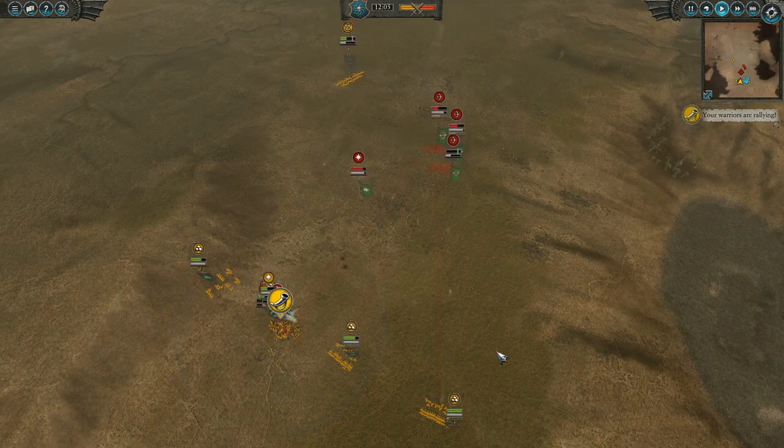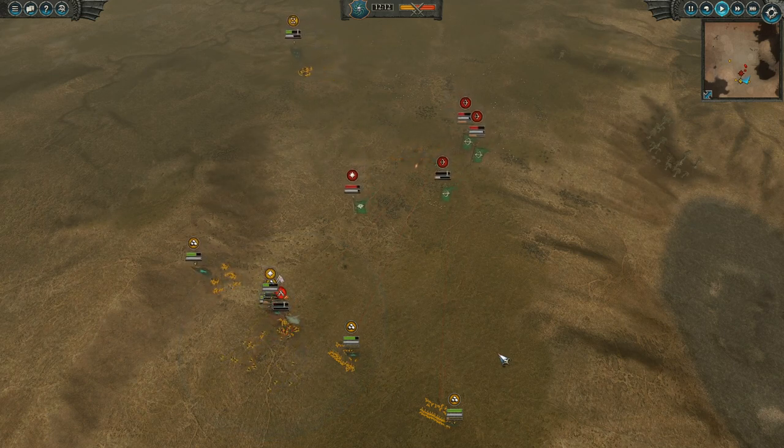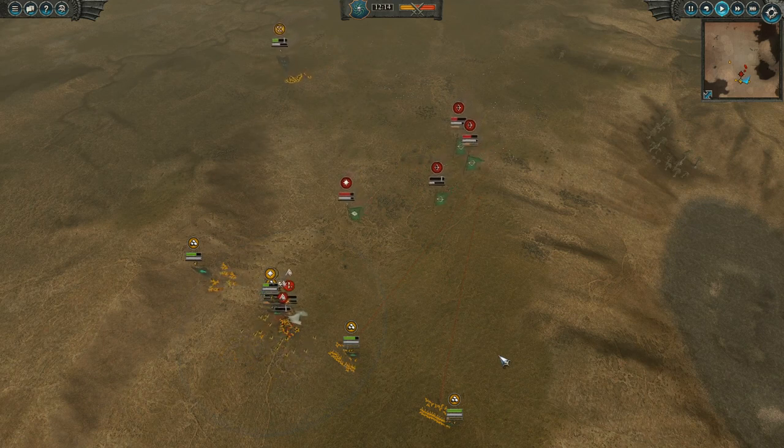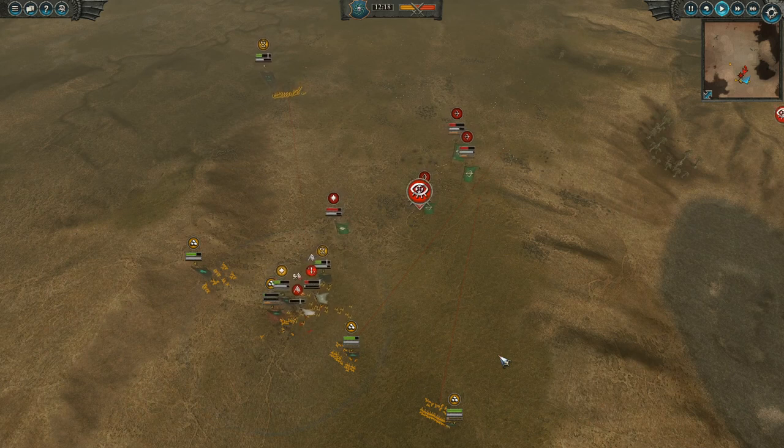We also see here why mortars in the late game aren't as useful. With so few units to micro, my opponent can easily dodge the mortar shots. Coming up is the final engagement.